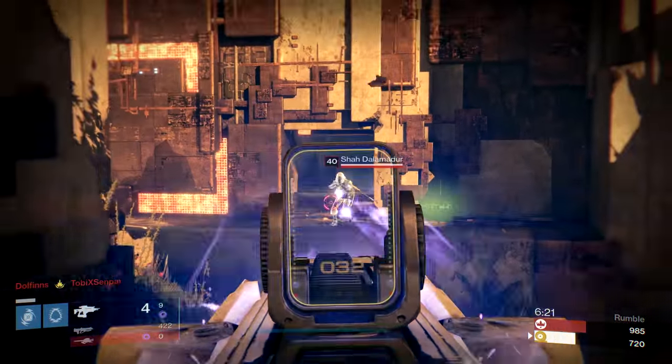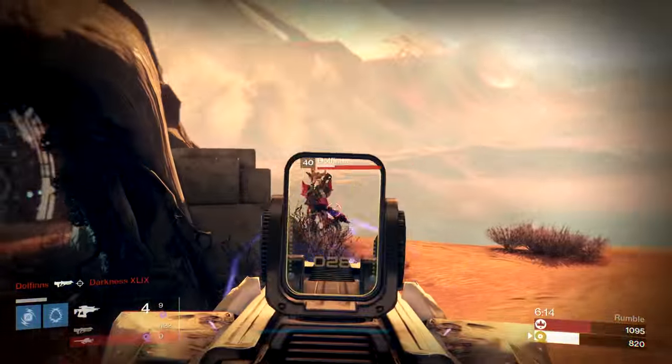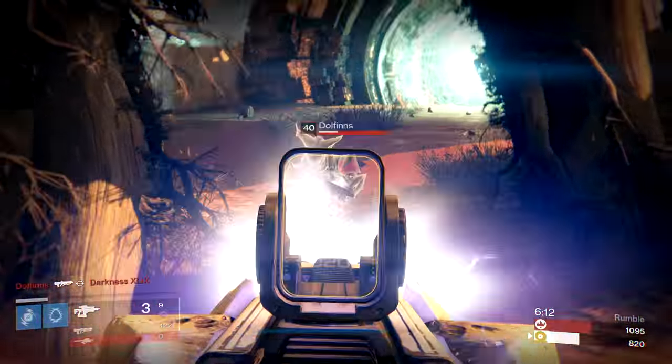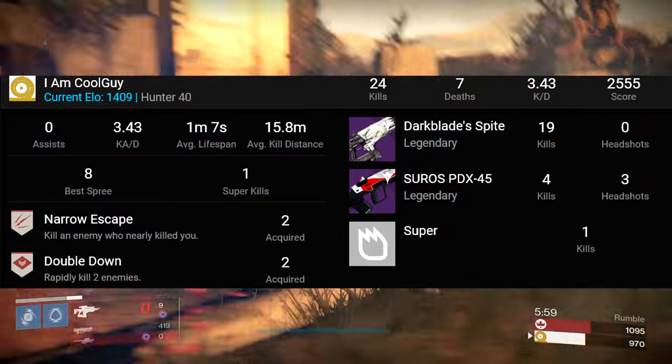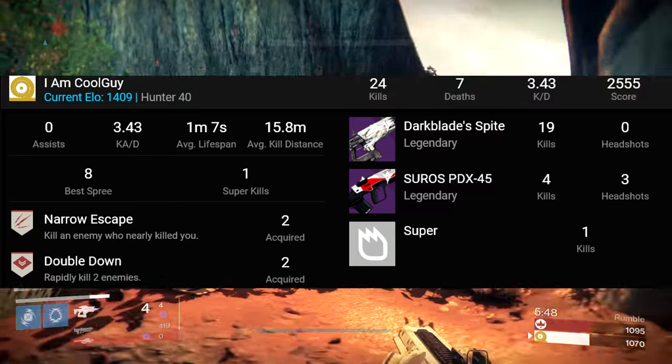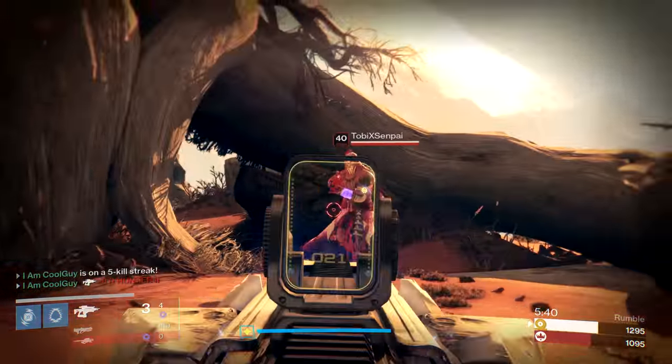Hello everyone, I am CoolGuy, welcome back, and today we're going to take an in-depth look at fusion rifles, how they work, basic player health stats, and a technique to get a tighter projectile grouping for more consistent one-shot kills in PvP. I had a game yesterday where I had 19 Darkblade Spike kills out of 24 in a rumble match — pretty insane — and my Darkblade Spike has zero stability perks on it.